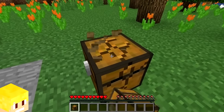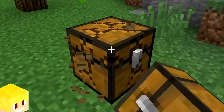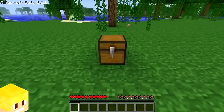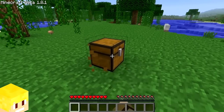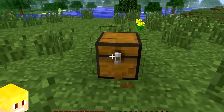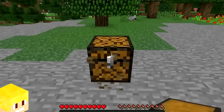When you break a chest in Minecraft, it has a familiar cracking animation. However, in beta 1.8, a change was made where chests would no longer show the breaking animation. This removal remained in the game all the way up to version 1.7 until it was finally re-added in version 1.8.